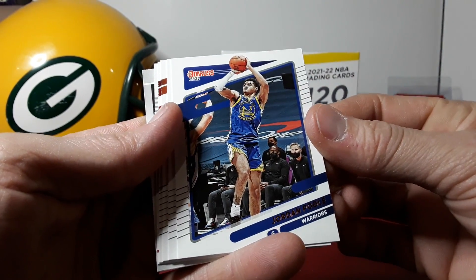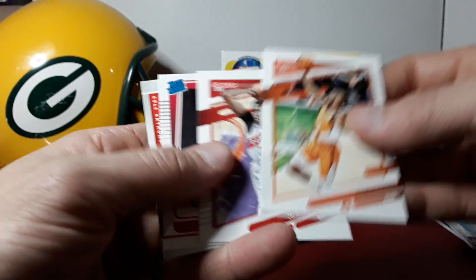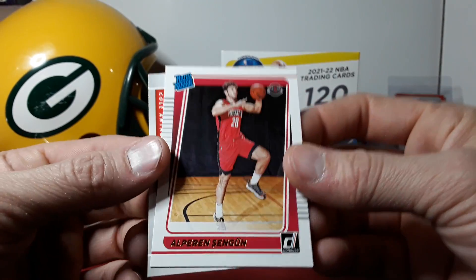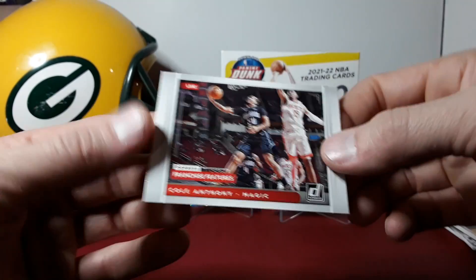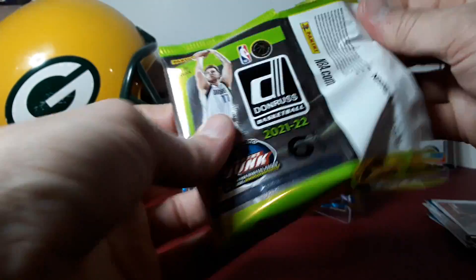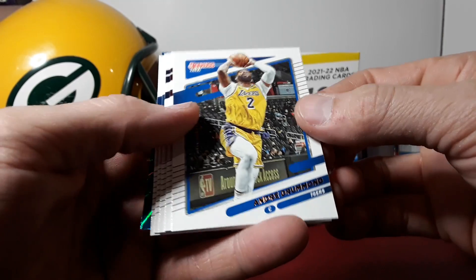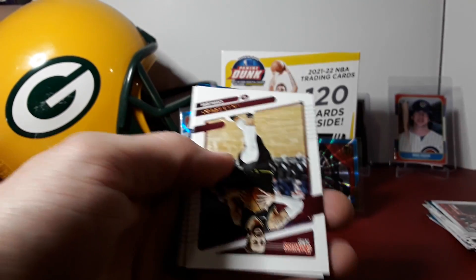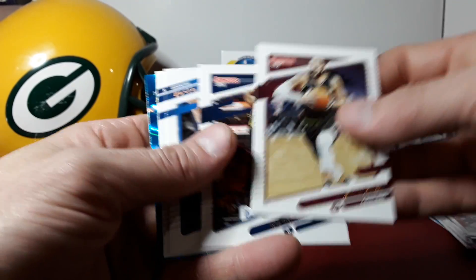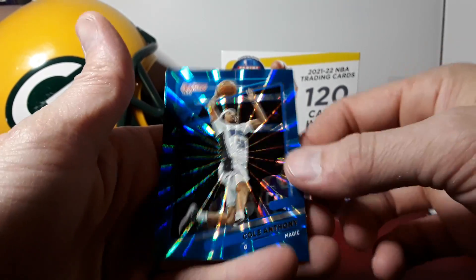Jordan Poole — he's been playing well. Boban. This is like a rocket rookie box right here. Cole Anthony franchise features. Still looking for that first rated rookie teal — it's got to come at some point. Cole Anthony is our teal in this one.